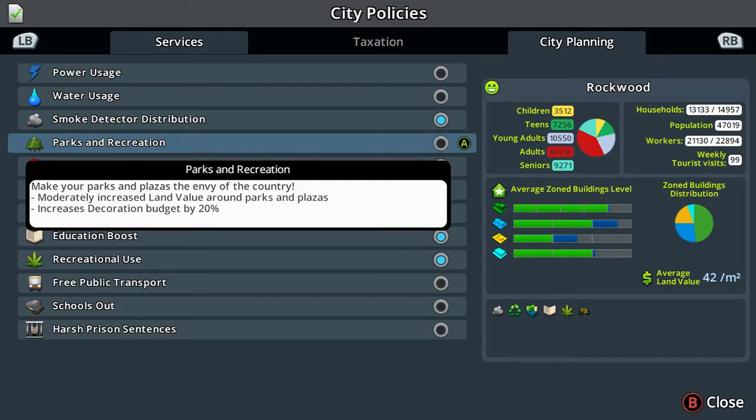Parks and recreation - you can make your parks and plazas the envy of your country. This will moderately increase the land value around parks and plazas, but it does increase your decoration budget by 20%, so it's quite a significant hit on your budget.